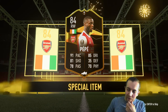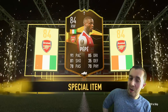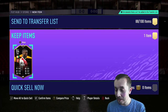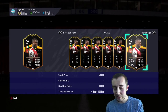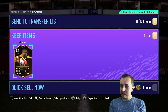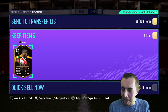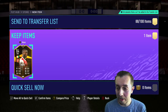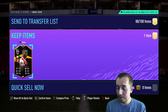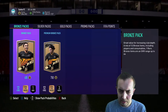I'm slightly disappointed it wasn't a walkout, but it's Pepe — Arsenal legend, 84-rated Pepe. He can't get any upgrades, but he's worth about 50k so I'll get about 60k, roughly the price of the pack. It's not really a big win, but I'm an Arsenal fan so I'll take it. I did use him for a bit when I actually bought him — he was a quite nice player — but it's a bit dead.